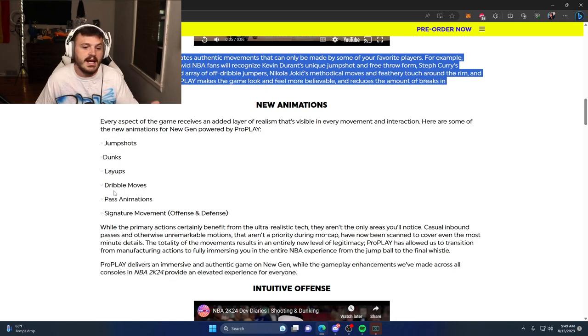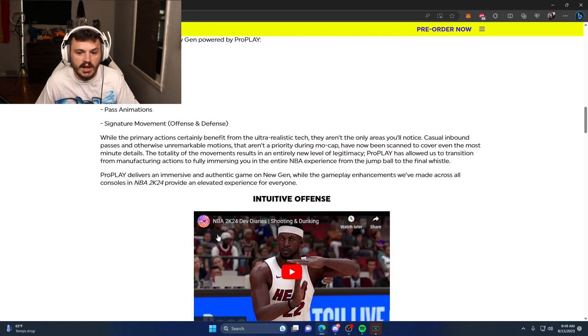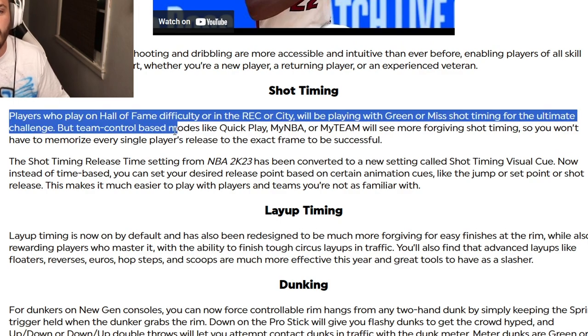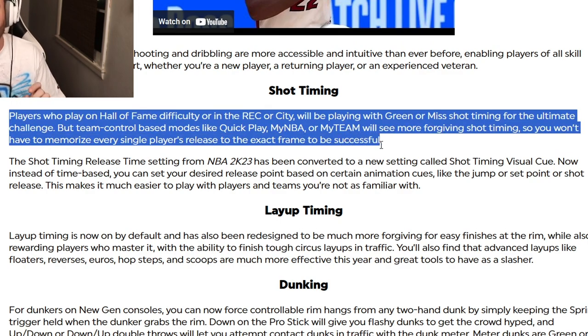We got new animations — different jump shots, dunks, layups, moves, pass animations, and signature movement as well. Shot timing green or miss will 100% be in the game — it's one of the only skill gaps that truly eliminates some RNG factor when it comes to shooting. Players on Hall of Fame difficulty or in The Rec or City will be playing with green or missed shot timing for the ultimate challenge, but team-control base modes like Quick Play, MyNBA, and MyTeam will see more forgiving shot timing.